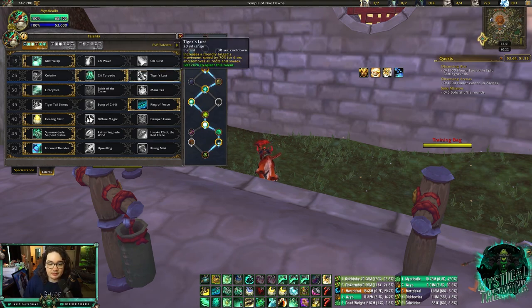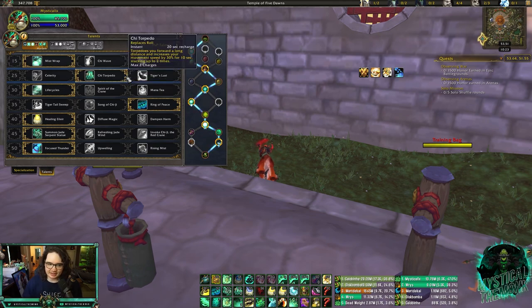In the second row, Chi Torpedo 99% of the time. I would recommend playing Tiger's Lust versus Windwalkers, Death Knights, and Mages. Against Mages, that way you don't need to dispel Frost Nova — you could just Tiger's Lust and save your dispel. Tiger's Lust is really good versus Windwalkers and DKs because DKs spam Chains of Ice and Windwalkers spam Disable, which will root you. For everything else, play Chi Torpedo — it makes it way easier to avoid CC and people trying to swap to you.